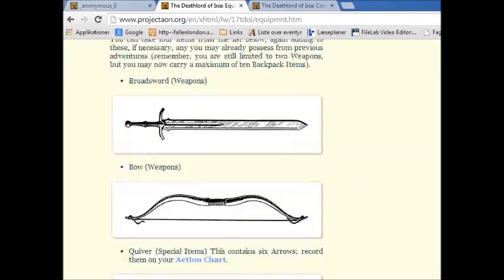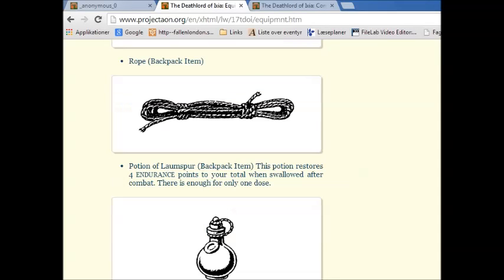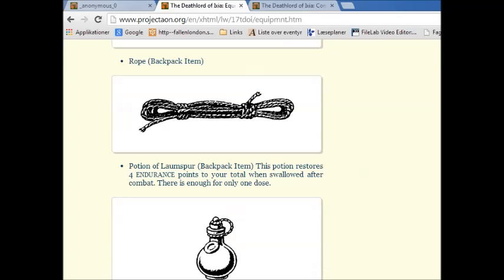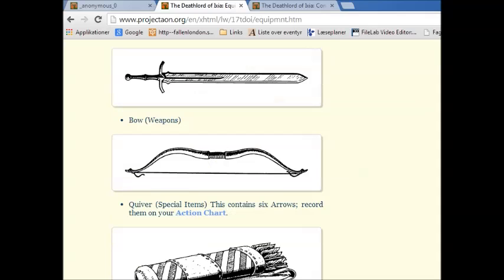You can choose four items, and there's six arrows, two meals, rope, and a potion of laum spur. I believe you already have a rope, right? Yep. I also think we have about enough arrows at this point. Let me see — we have sixty free arrows. We're carrying more arrows. That quiver is gonna be pretty packed at this point.